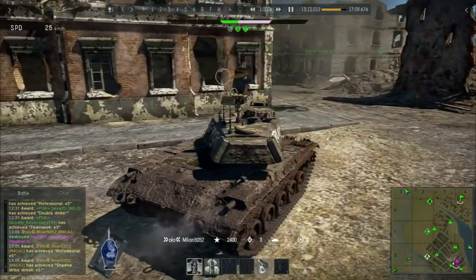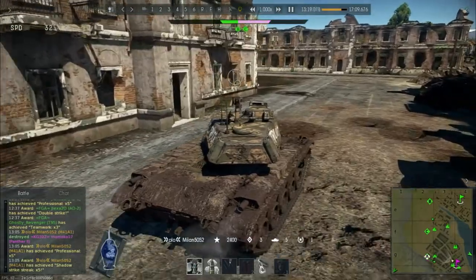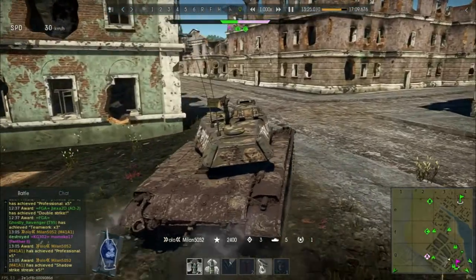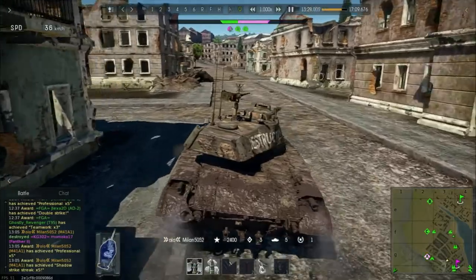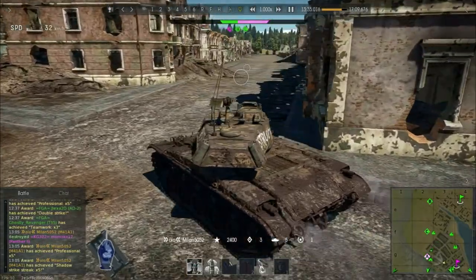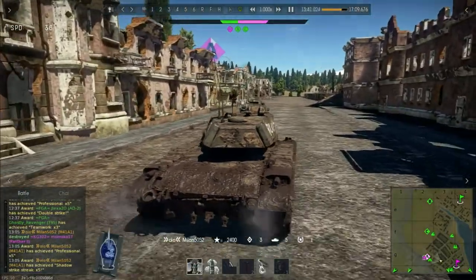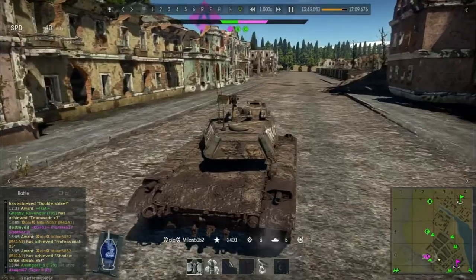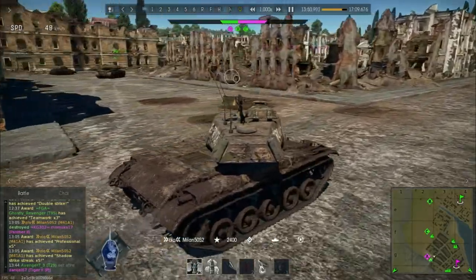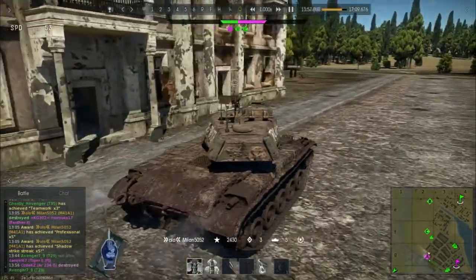But somebody's capping A — somebody got behind them. And since Milan is really good at looking at his map, he responds straight away. He was supporting his allies who were trying to push forward, looking down all of the roads at the same time, trying to attack targets which he knew were there from looking at the map. It's just really good map play — responding to what's going on in the map instead of just what happens in front of you.